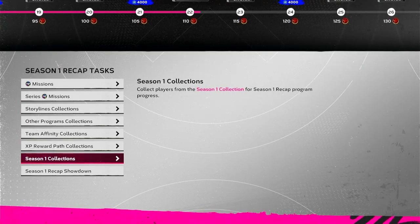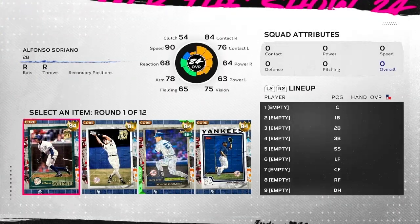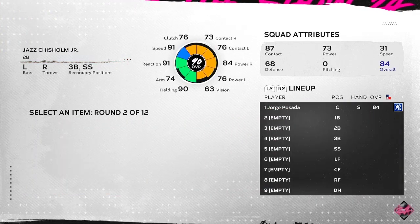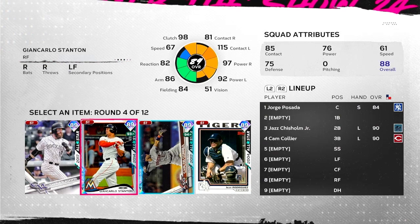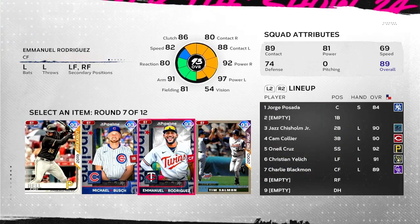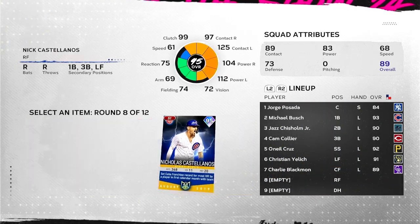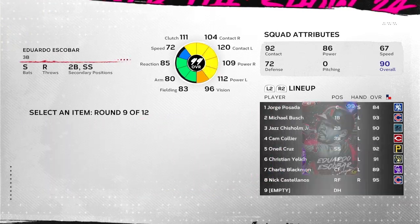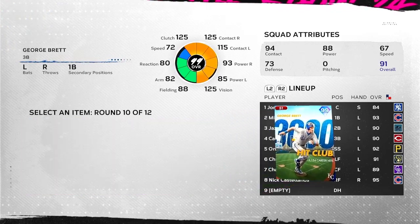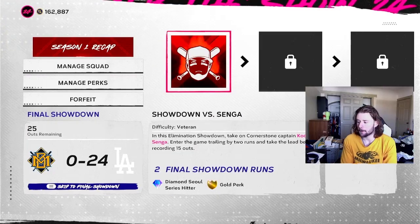We're gonna do the season one recap showdown — we're facing a righty in the end, so we want a switch hitter or lefty if possible. Tony Tarasco or Jazz Chisholm — I gotta take Jazz, I'm a Jazz stan. Kim Collier, Chuck Nasty, Christian Yelich parallel five. We're gonna take O'Neal Cruz just for the vibes, then Michael Bush for a Cubs guy, Nick Castellanos is the go-to, Eduardo Escobar without a doubt, and last but not least George Brett — haven't used him a whole lot yet. Let's get our perks and get started on this showdown.